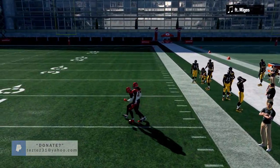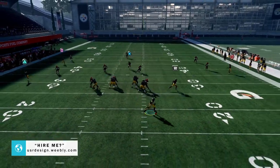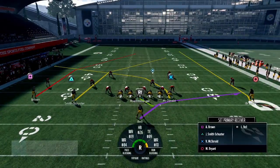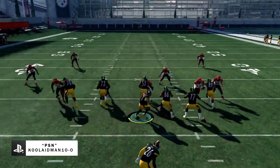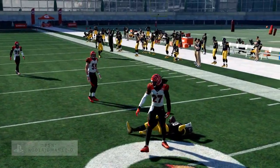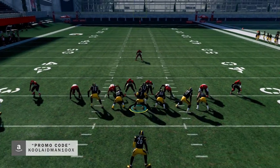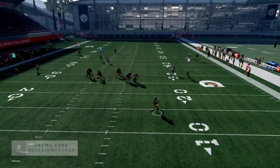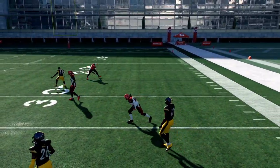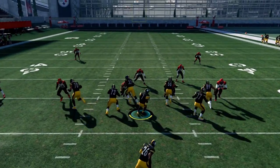He overthrows the ball — that's why I don't like Roethlisberger, he overthrows a lot. I just want to throw a comeback route, that's all I want to do. He overthrows it again — oh my god. Anyway, that comeback route will come. We almost catch the deep route — we're trying to get a one-on-one coverage.